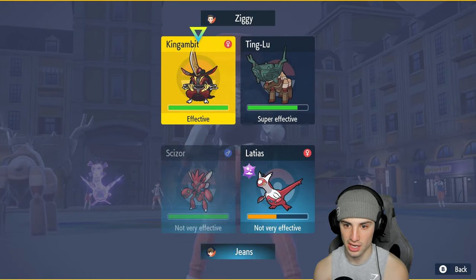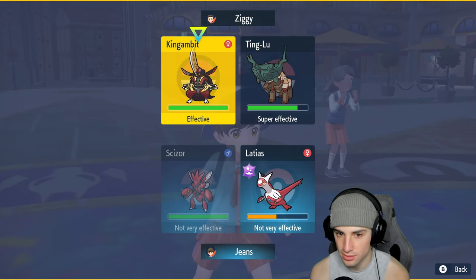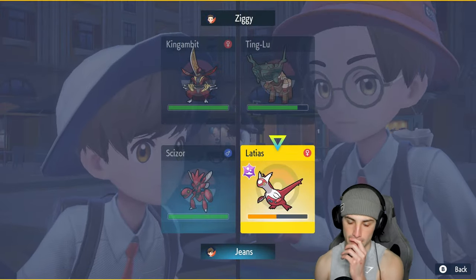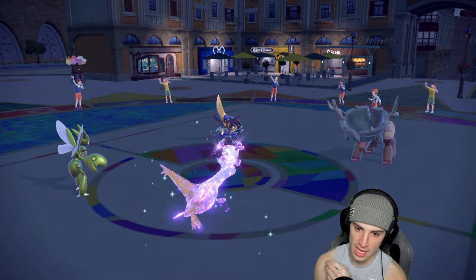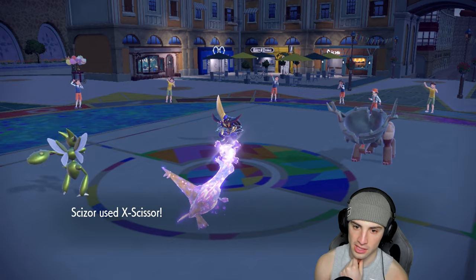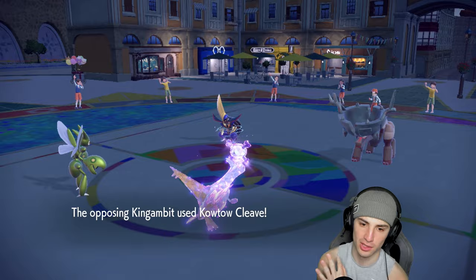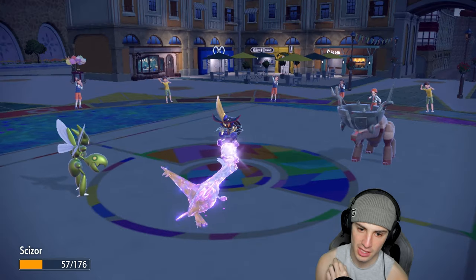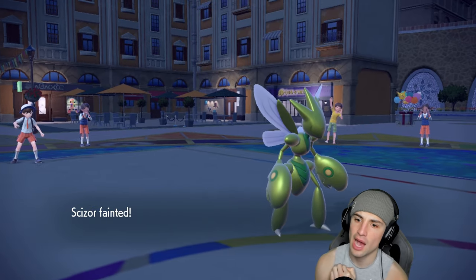They take some Rocky Helmet damage and Swords Dance is up. I could X-Scissor Ting-Lu or Kingambit — I think Kingambit is more of a threat, so I'm going to attack Kingambit and recover some HP with Latias. X-Scissor flies — almost a KO! Kowtow Cleave is going to fly back. He does some damage, but Payback could be an issue.